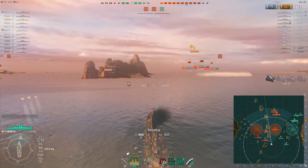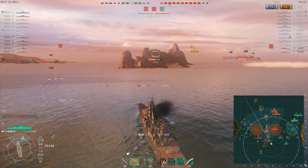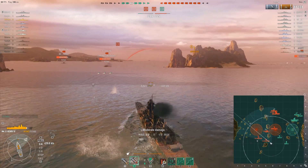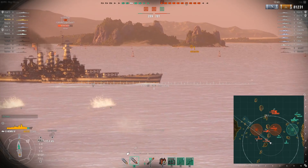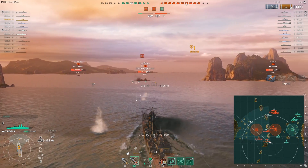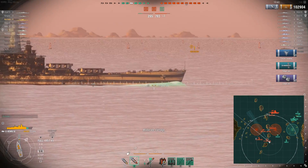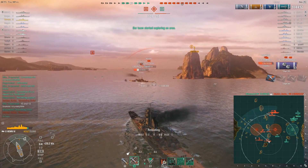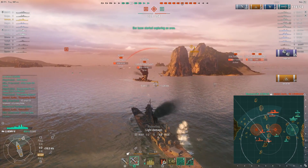I fire HE because the battleships are obviously angled towards me, and now I'm going to turn the other way to try to launch my torpedoes on the other side of my ship as well. I have switched to AP because I expected them to show broadside, which they have, and I fired a salvo. Unfortunately I did not get a single citadel — I suppose it has to do with the North Carolina's low citadel. Still no citadels, but the torpedoes on this side should be able to finish her off.